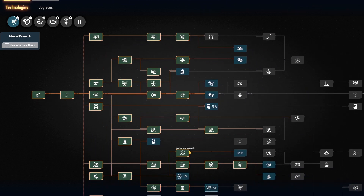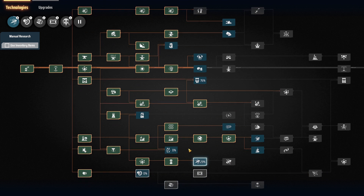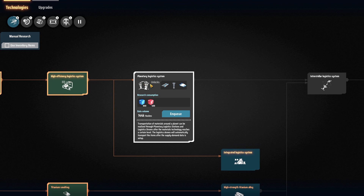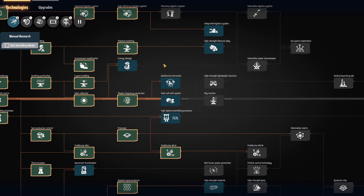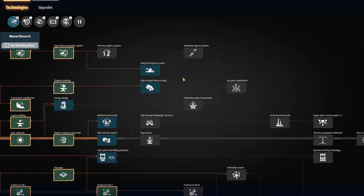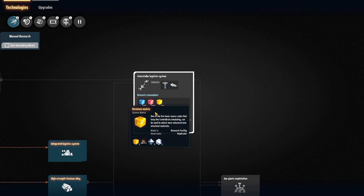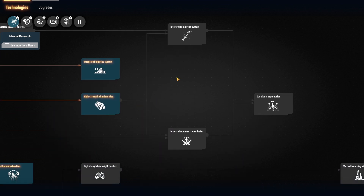Why do we want to rush yellow science? Well, several reasons. The point in the game after you've researched the red science — which we did last episode — is really one of those things where you have a ton of options available. You can suddenly build Mark 2 assemblers, go all the way up to Mark 3 belts and Mark 3 sorters. But you don't actually have access to the most awesome building in the game — the interstellar logistics station — because that needs yellow science.